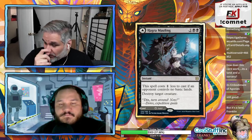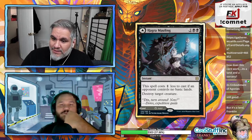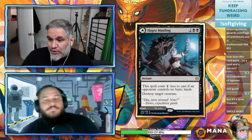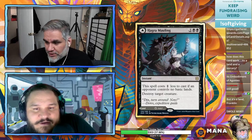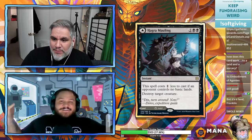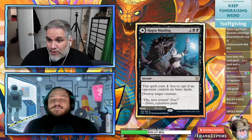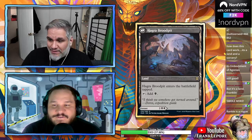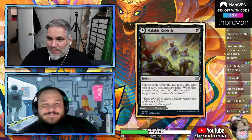Hagra Mauling: four mana (two and black black), costs one less if an opponent controls no basic lands — effectively a three-mana instant-speed Murder in non-basic land matchups. But when you don't need a Murder it's just a land. Immediately put it on the list.